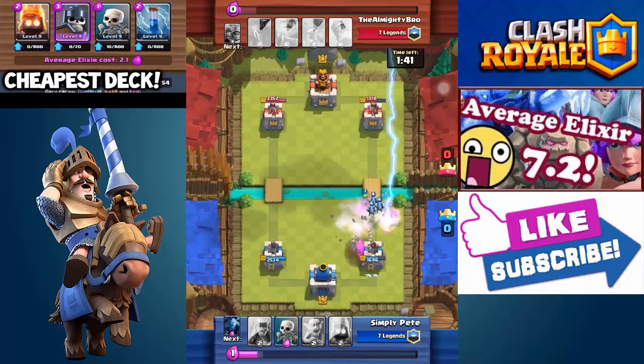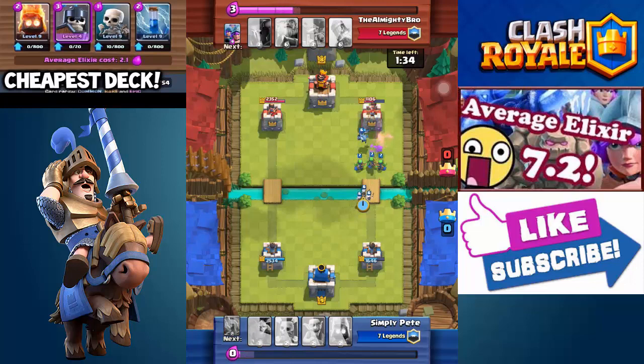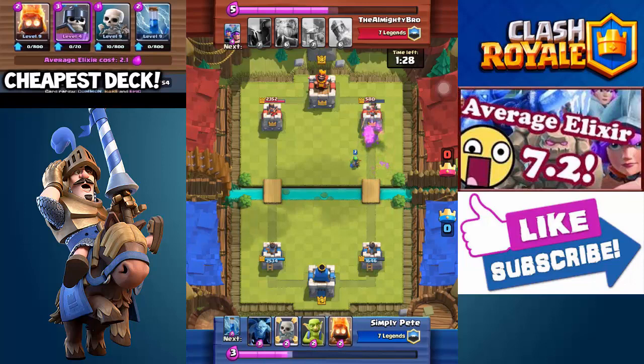I froze that golemite and he lightnings my minions for some reason. Now right here is why I did a lot of damage — those three skeletons distracted that tower long enough for my ice spirit to do about a hundred more damage.